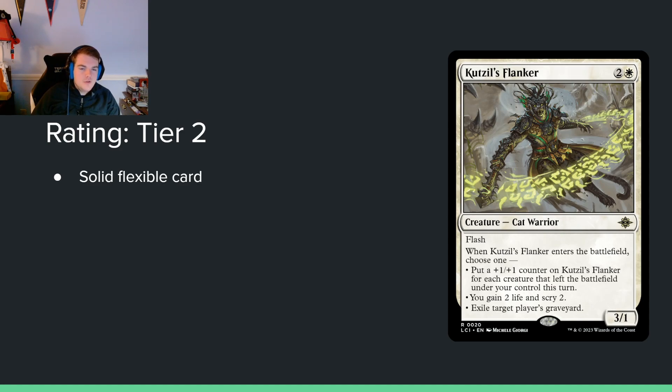Choose Tail's Flanker — 2 and white for a 3/1 with flash. When it enters, choose 1: put a +1/+1 counter on it for each creature that left the battlefield under your control this turn; gain 2 life and scry 2; or exile target player's graveyard. The graveyard exile is actually very meaningful here. The gain 2 scry 2 is probably the best mode — just do that and block something for 3 mana. Allows you to hold up other things. Solid card.